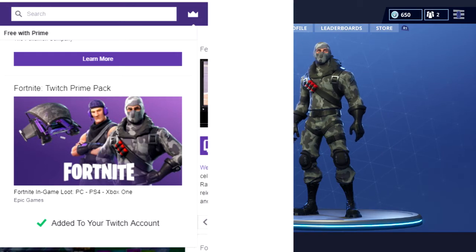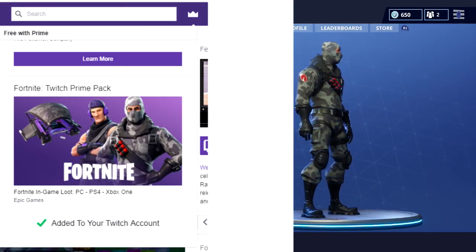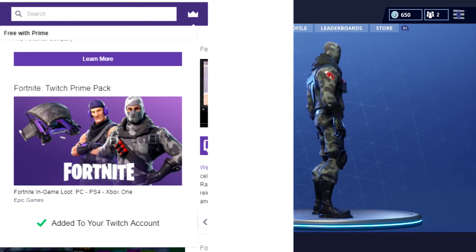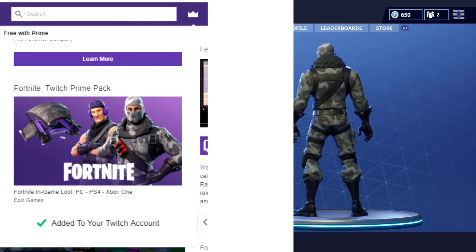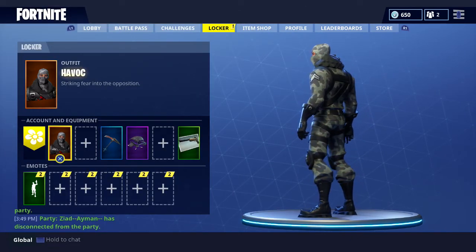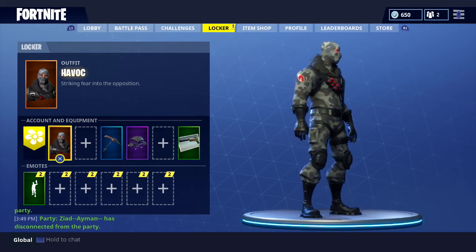After you click that, you want to scroll down until you see exactly like it is on the screen the Fortnite Twitch Prime pack, and right under the little picture it's going to say 'claim offer' or 'claim reward' — something like that. Click on that and you'll see these steps here, just follow these steps.